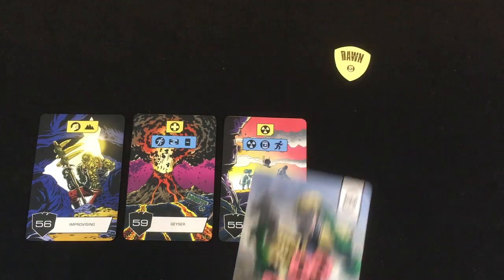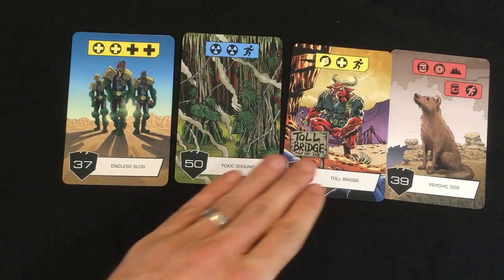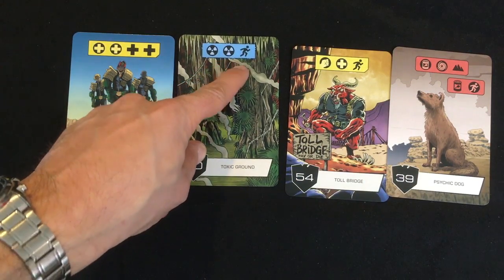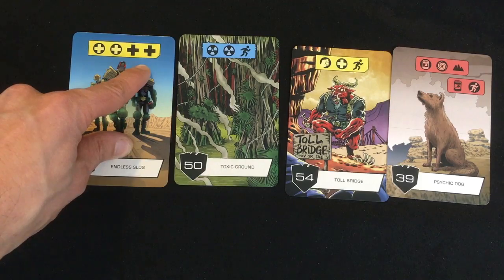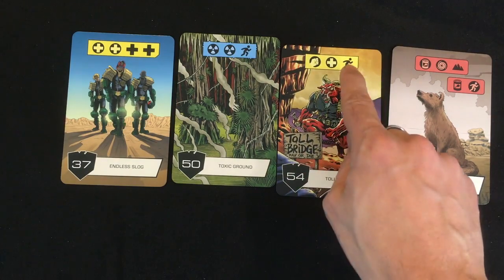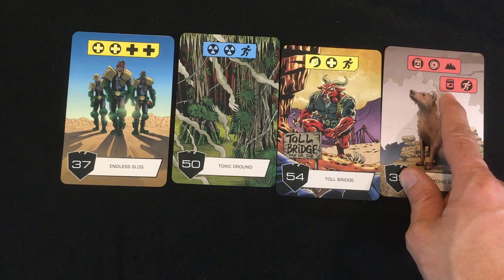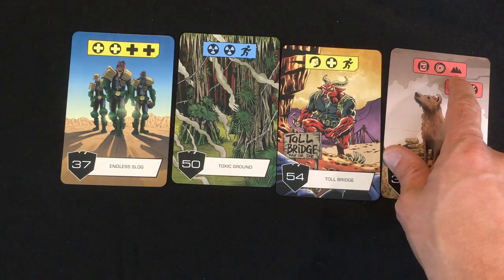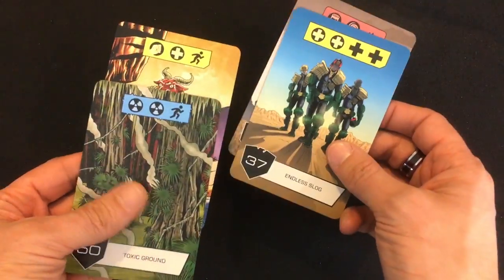I'm going to use one Psy icon to just add a free card — it's Pushing Forward, another movement card, which is great but costs one radiation and one food. Not sure if I'll use it. For the second Psy symbol, Judge Anderson goes psychic: I draw four cards and get to keep two. Toxic Ground does two radiation damage but lets me move; Endless Slog does two damage then heals two; Tollbridge requires a bullet then lets me move; Psychic Dog lets me get food or a survival icon. The name of the game is movement, so I'm taking the two that move me.